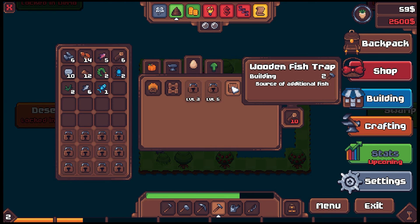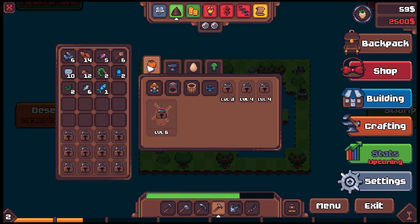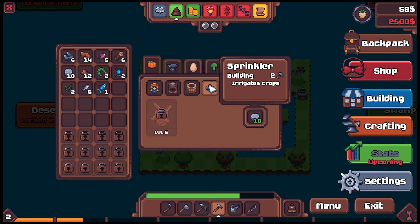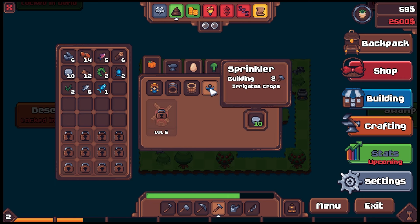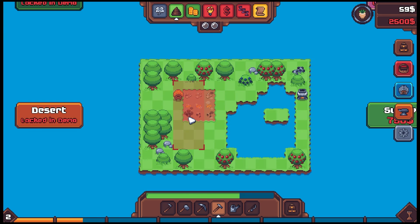A wooden fish trap to get extra fish — fish is probably a good vehicle to get the economy rolling. A scarecrow, a keg for making beers, and a sprinkler that only takes 10 stone. I think we're gonna do four parcels of farm in a square design — I think that's the way to go here. Everything is up and running. The cask stuff is interesting but until I know what we're doing it doesn't make sense yet.